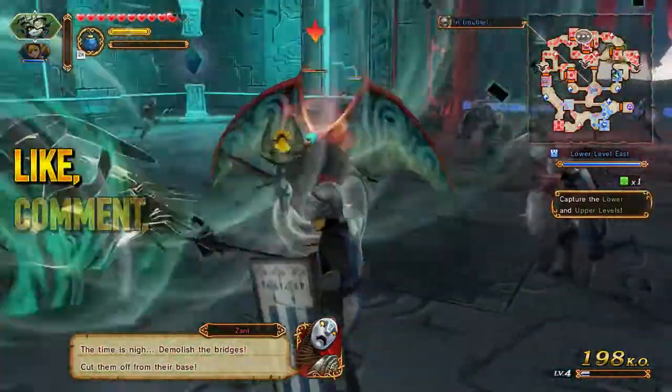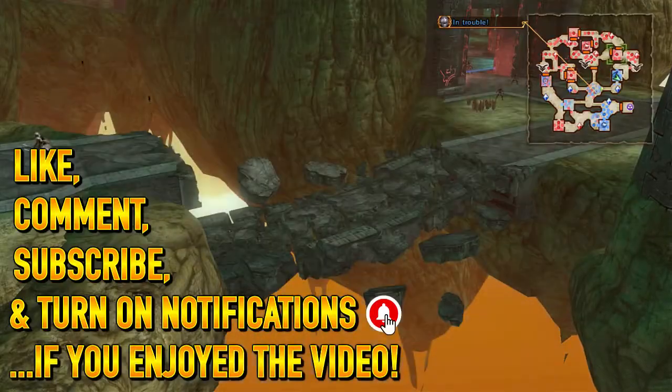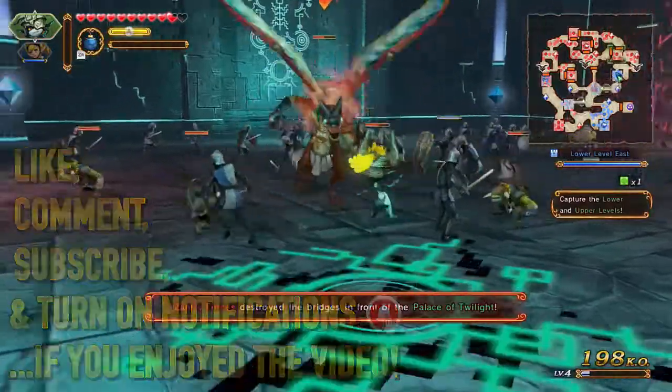Welcome back to more Hyrule Warriors Definitive Edition. In the last episode we arrived at the Palace of Twilight, and now this bridge just got exploded for whatever reason.